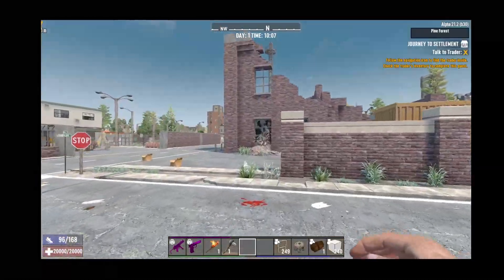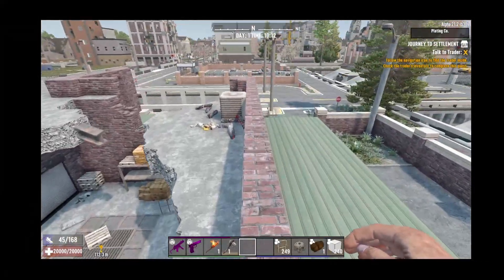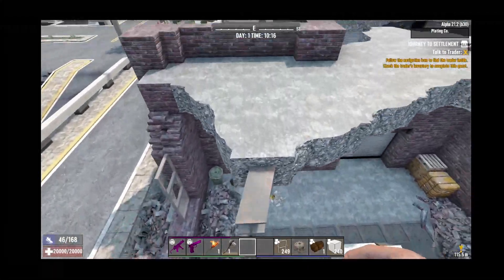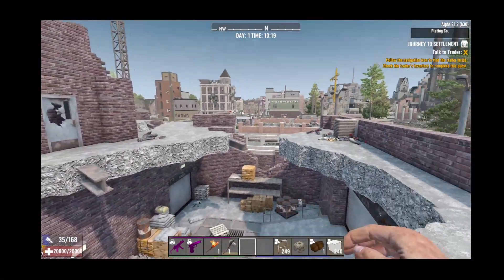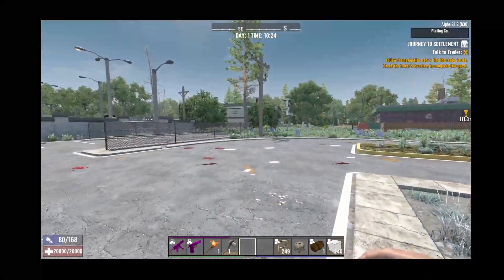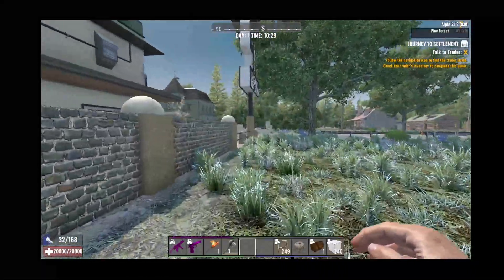Here's one option — this is called a remnant. Remnants are POIs that are non-questable, so if you look in the top right corner it shows a name like 'plating company' but no skull, meaning there's no quest here. That does not mean there are no zombies — there are, but in lower numbers. The beautiful part is that because it's a destroyed building you can repair it fairly easily and create a fairly solid large base here. Some players find this daunting because there's a lot of resources involved in rebuilding.